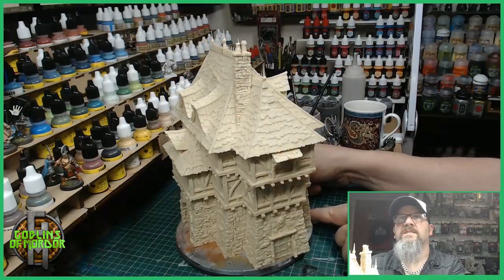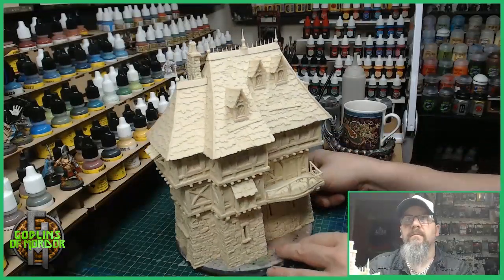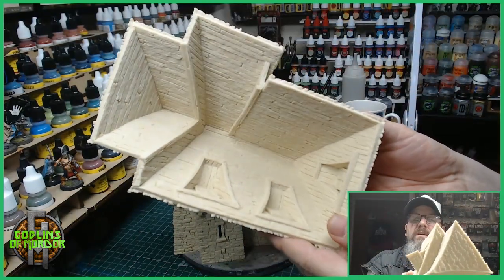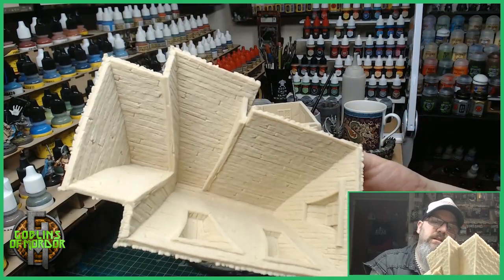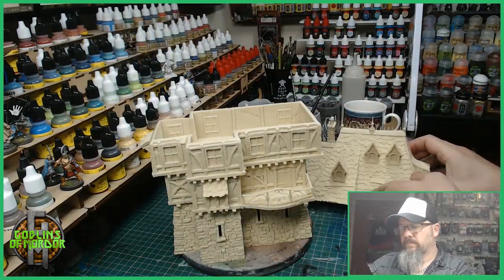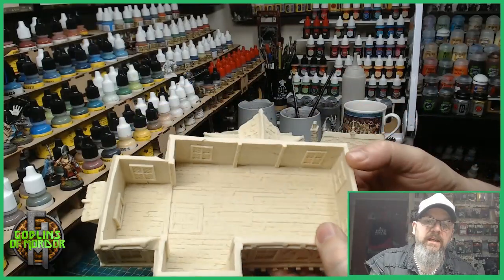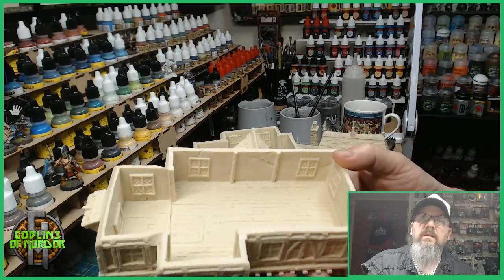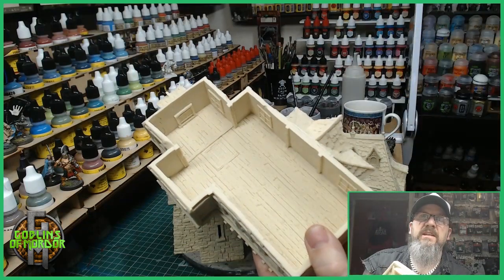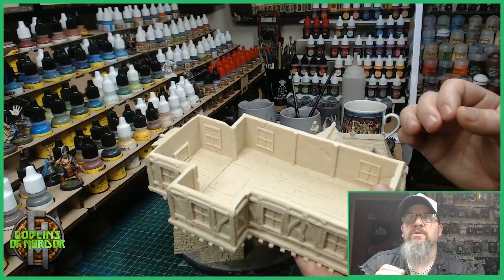There's a 360 of this magnificent building. I will now show you the interior. As always, the roof part comes off — lots of wood effects, very beautiful. And then you've got the first top layer, again lots of wood. Because of the size of this miniature it should be a lot easier to actually get to the windows.